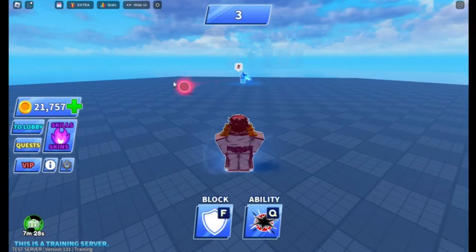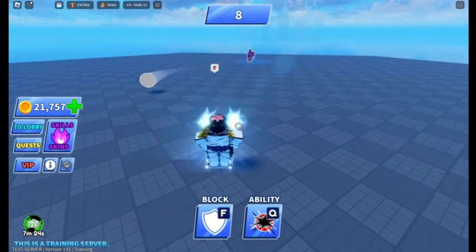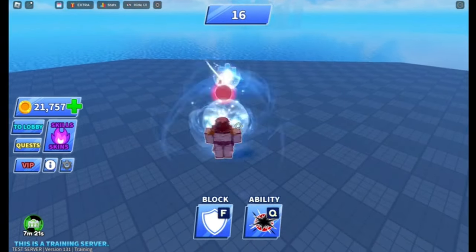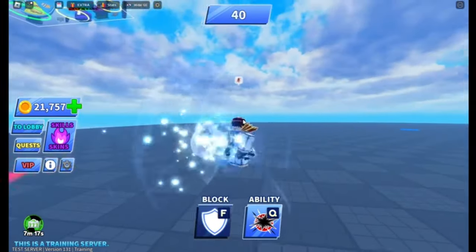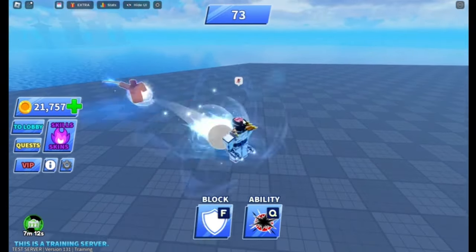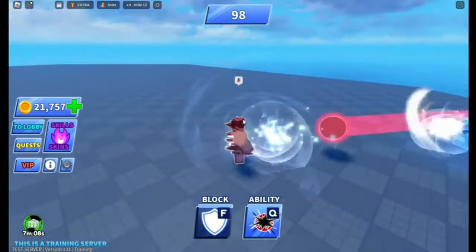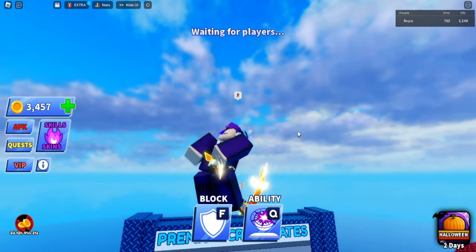Now let me show you the Plasma Blasters. The video I'm putting on screen right now is credited to someone else I found on the death server Discord. As you can see the clashing animation, and whenever they hit the ball, a beam pops out with a huge gravitational effect around it — that's how the Plasma Blasters are going to look. They don't shoot bullets that hit the ball, but they look pretty cool.